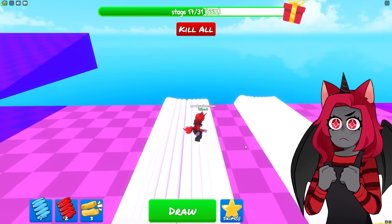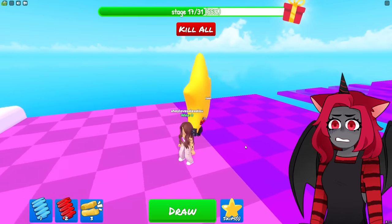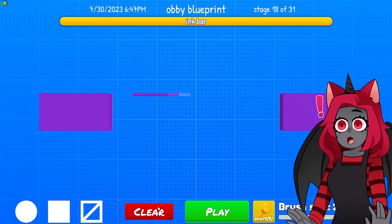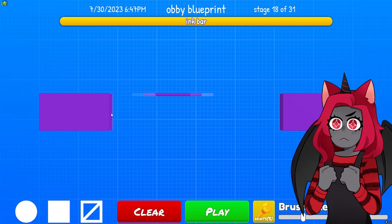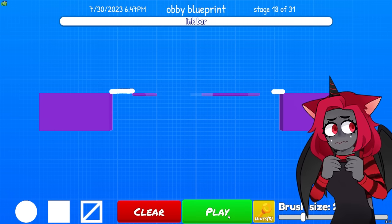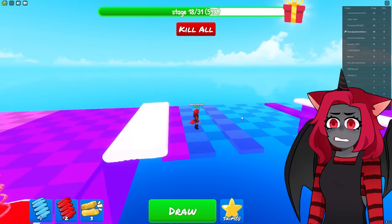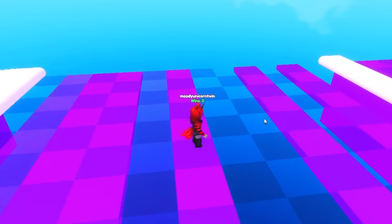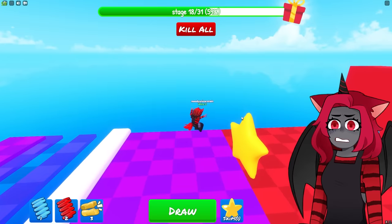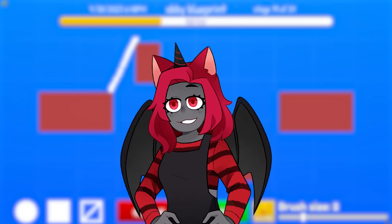Two bridges — that's easy, easier than the other ones honestly. I just need here and probably here. Can I go, can I go? Oh my gosh, just jump — we did it! That one was weird. I don't understand why they were doing what they were doing but it's fine.